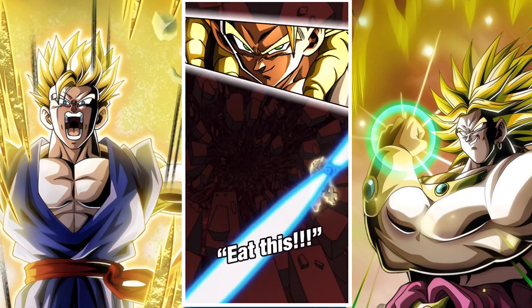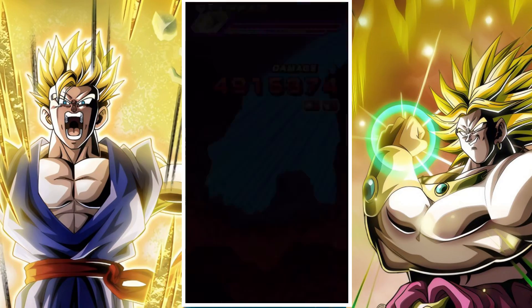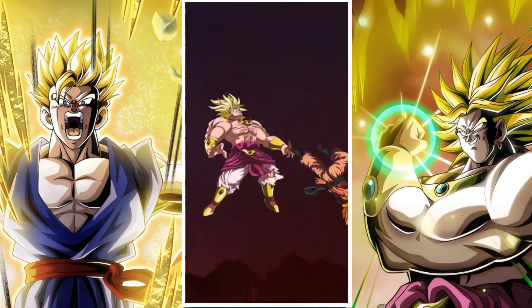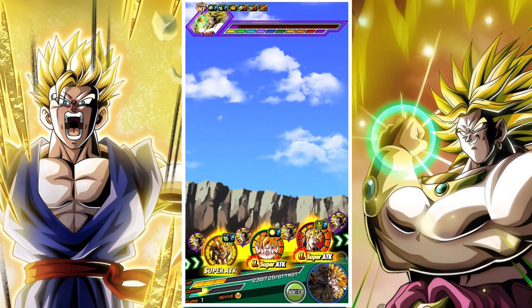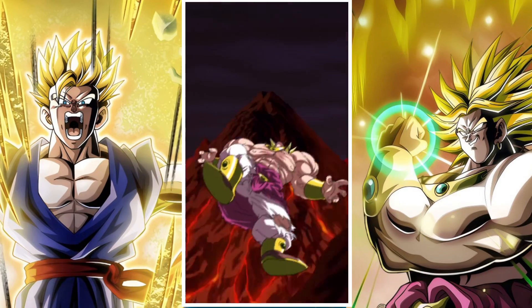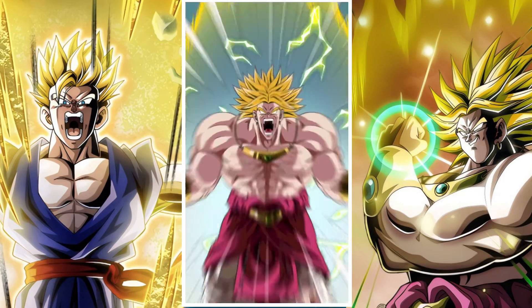Basically, Broly has 400k attack, 400k defense, and 65% damage reduction. He can stun you, and he also does a 1.4 million super. But he has an attack and defense boost of 150%, so though it's a 1.4 million super, in the beginning of the fight it's actually a lot higher — closer to 3 million — and that's really your struggle here.